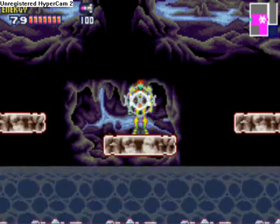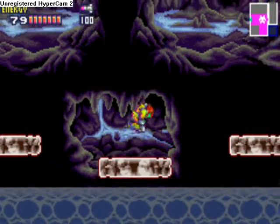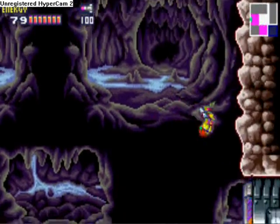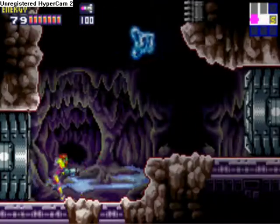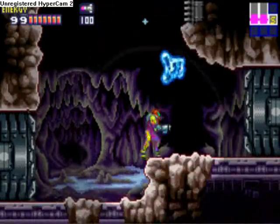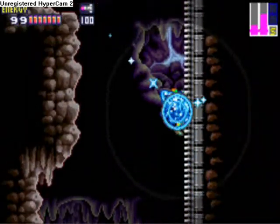Anyway, so now you've taken the Varia Suit data. You can't be frozen and you can survive in extreme temperatures. However, exposure to lava still hurts you — you don't get immunity to that until the Gravity Suit. Now you can absorb the Frozen X; they recover 30 HP instead of the regular 10.